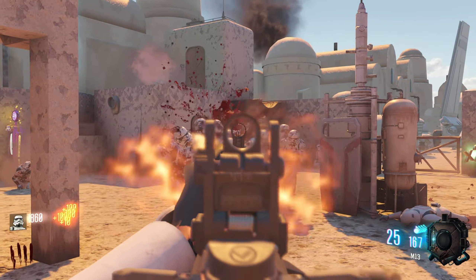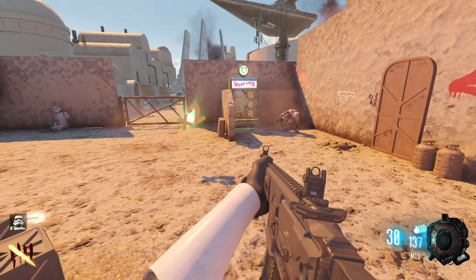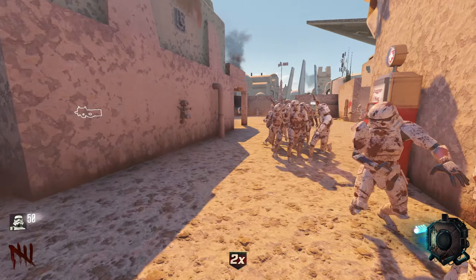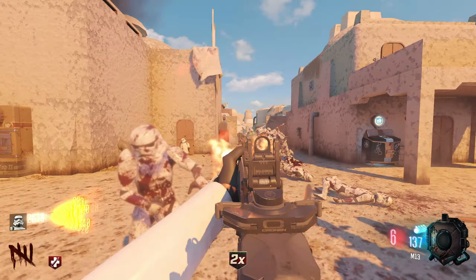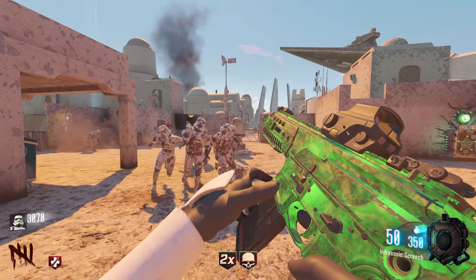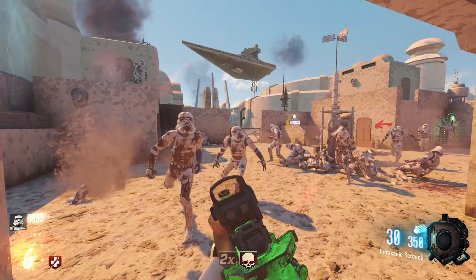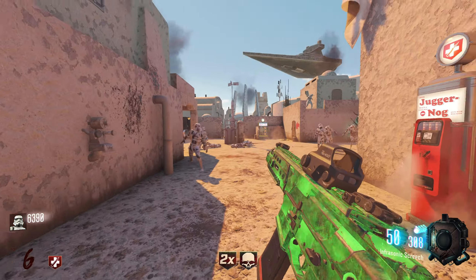But this map looks really cool. It's got timed gameplay and multiple boss fights. I have only run this two or three times in practice recordings, and I've not lasted more than I have right now, so we're doing fantastic. I got Juggernaug, there's a Pack-a-Punch drop. Got the Infra-Sonic Screech - that's a pretty sick name. I like that Pack-a-Punch camo too. I think that's the 115 camo from Black Ops 2.